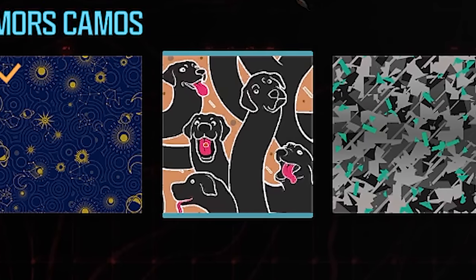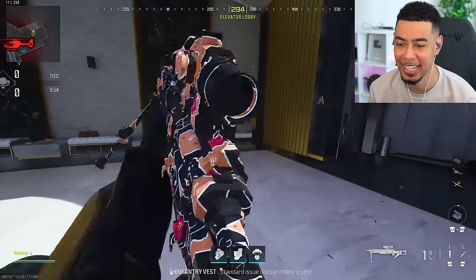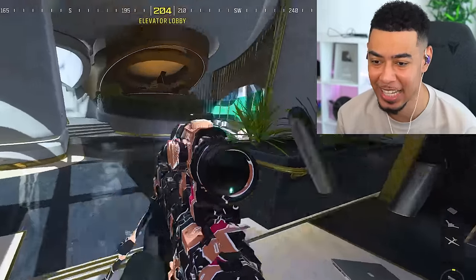By the way, what is this camo? Shadow. What is that - is that a bunch of dogs? I've got the dog camo on it. It's actually quite shiny, which is cool.